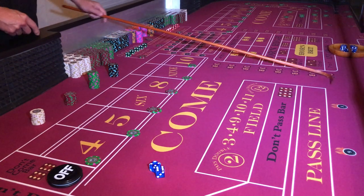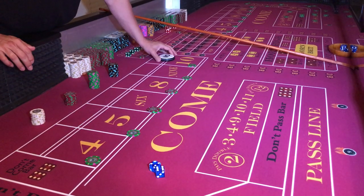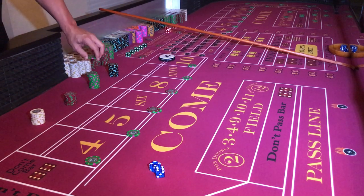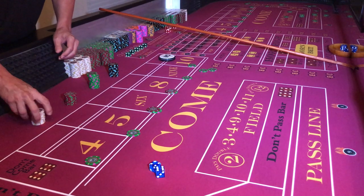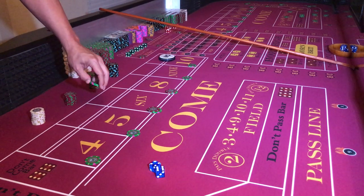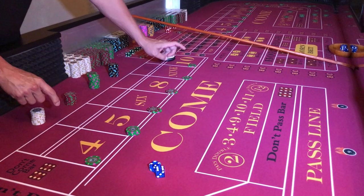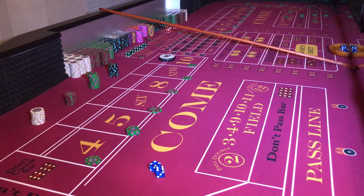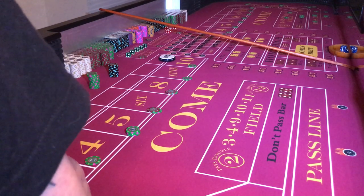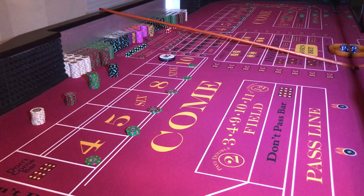That's a six-four, ten. So we're going to mark the ten up here — they'll bring the puck to the ten and I get paid because my bets are working, two for one. Now those of you who've been watching my videos already know my hot numbers: it's going to be the nine, the eight, or the five — those are my top three big hitters. I'm going to play fifty dollars behind my pass line.